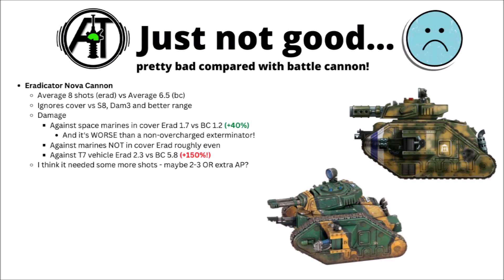When answering that question, I thought it makes sense to start with the guns that I feel are obviously just a little bit underpowered. While they're not really unusable and not enormously behind the other variants, I feel like you're almost always going to be better off with either a standard Battle Cannon or a non-overcharged Executioner, even against the targets they should be best against. First up, the Eradicator Nova Cannon does have a bit of a niche, but it's just such a specific niche that you'd rarely ever want it compared with a more general-purpose gun.